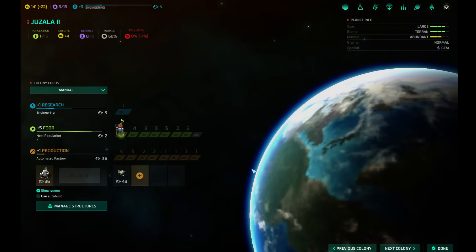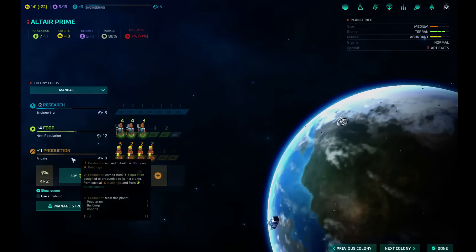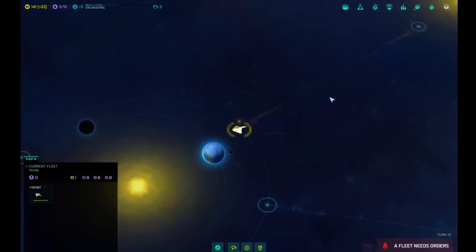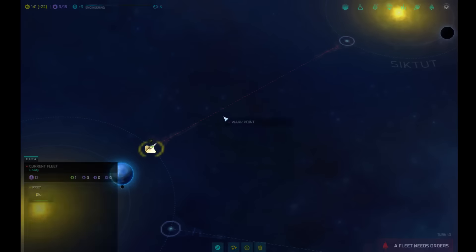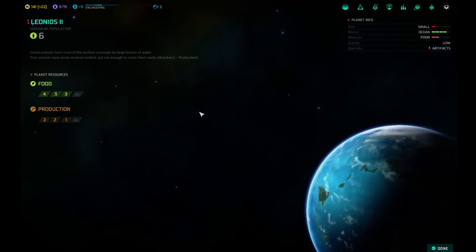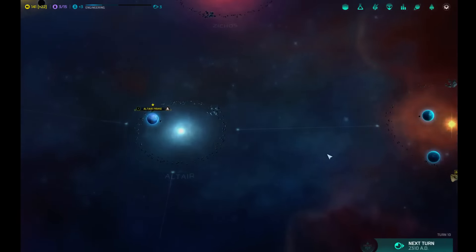Two turns and we'll get one more guy. I keep checking this because I want more people in here — we gotta get this defended. And that's 84 bucks, I'm gonna hold off. Scout, you need to explore — why is this red? We're gonna find out. Oh, it's unstable. Travel rife with rogue energies that wreak havoc on ships' navigation systems. Travel through unstable warp points is impossible until ships are equipped with a multi-state insulator. I guess we won't do that one then. What is this? Another ocean. Poor minerals, small — only supports six people. Kind of a lousy planet, but it does have artifacts. We'll go there.